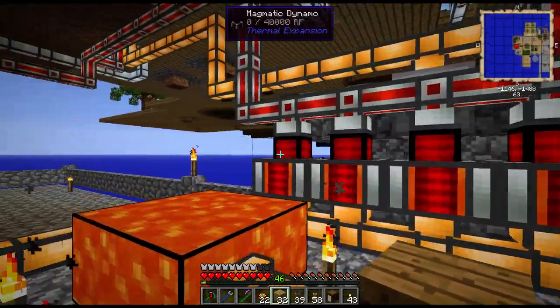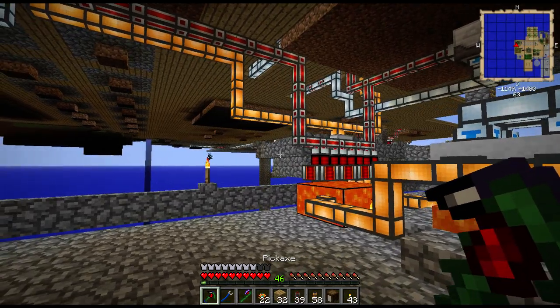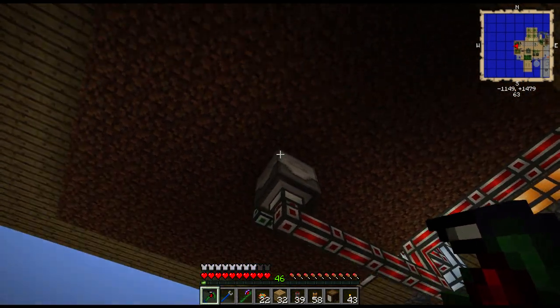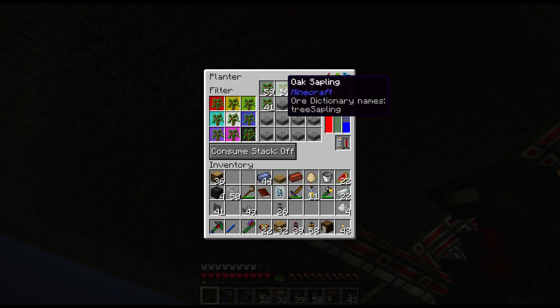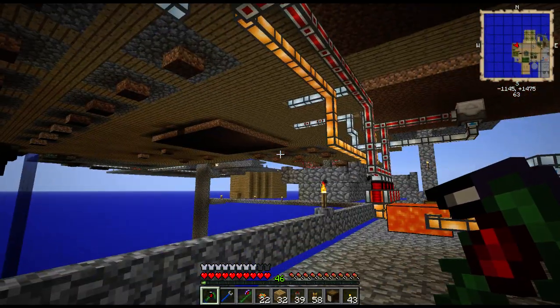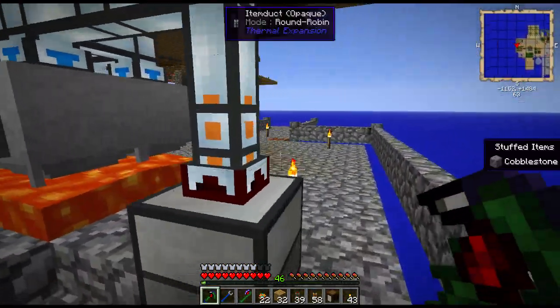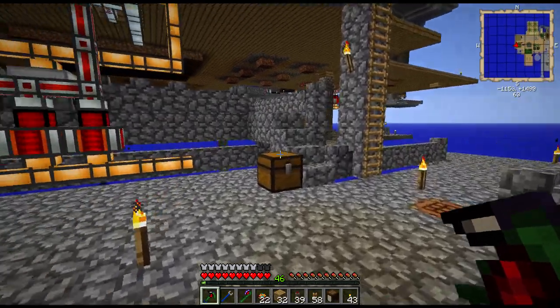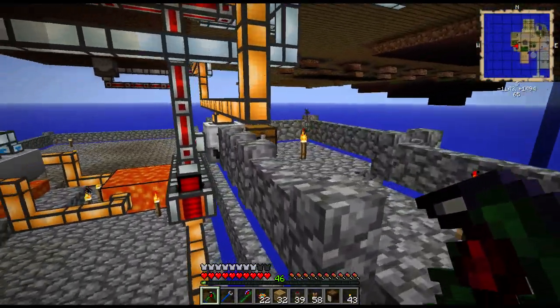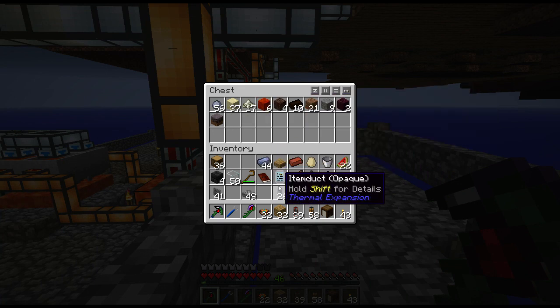I'm pretty sure I don't need all these dynamos, but whatever — they're pretty efficient. It's getting oak saplings back, and anything overflow will go into the barrels up there. Sludge will go into the sludge boiler, which will eventually — if things work out — produce a lot of nifty items from this one.